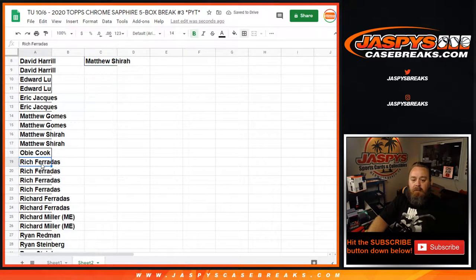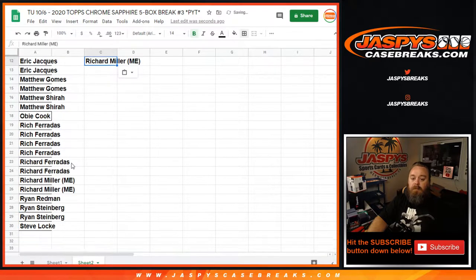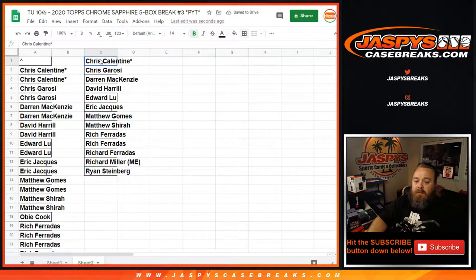Obi got one spot. Richard Frodes with four teams gets two entries — actually, one, two, three, four, five, six teams — that'll get you three entries. Richard Miller, we'll get you entries. And Ryan Steinberg, we'll get you one spot as well. So it looks like we have 13 total entries.